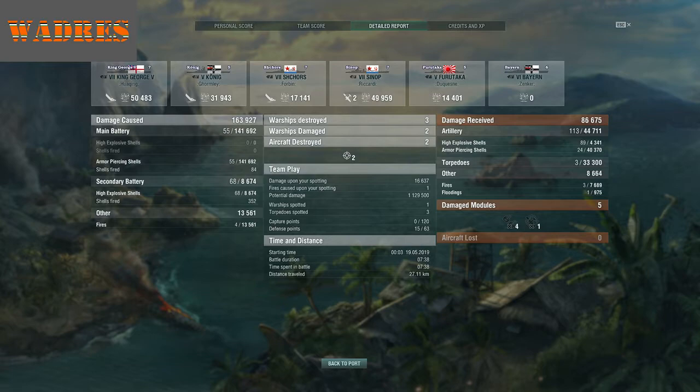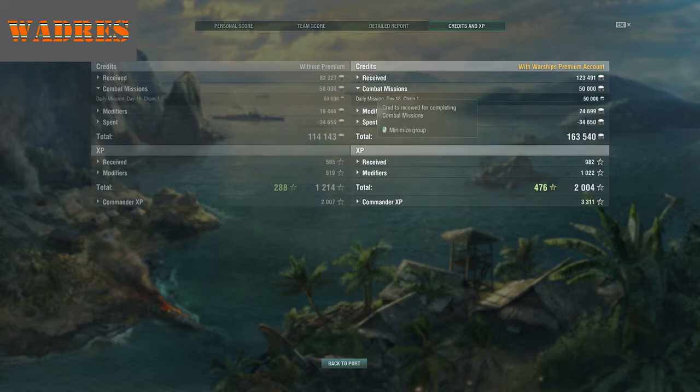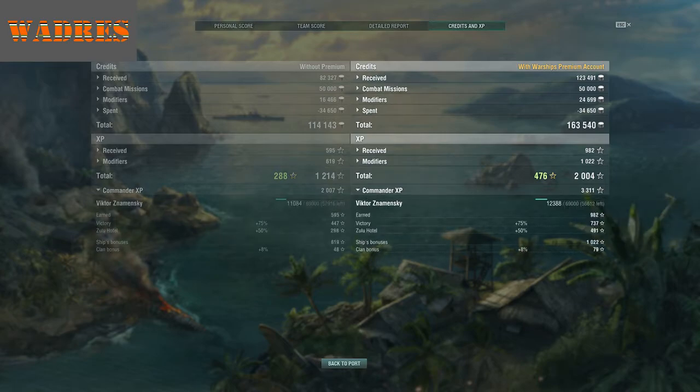If there is one thing I can say about this ship, it's that as long as you angle her correctly, her armor will tank a tremendous amount of damage. Overall I received almost 87,000 damage total from enemy ships — almost half again my actual full HP pool — so it really was a tight match. 163,000 credits earned net, which is my actual profit for the match. The commander earned 3,311 EXP, and again, this is without any major modifiers aside from clan bonuses and a couple of minor flags.